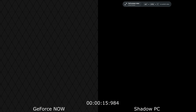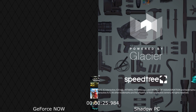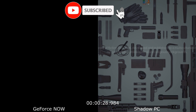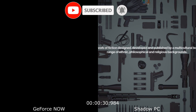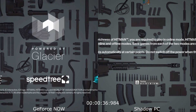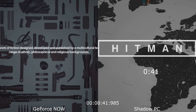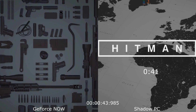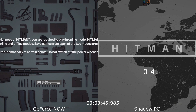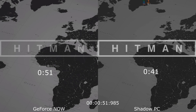Starting off with the speed test here, I have Geforce Now on the left and Shadow PC on the right. This game is extremely fast loading and it's great to see that Geforce Now is also picking up these fast loading speeds. Within 30 seconds you can see that the Shadow PC is already through the loading screens and Geforce Now is not far behind. Shadow PC hits the click to play screen at 41 seconds, with Geforce Now only just behind at 51 seconds.